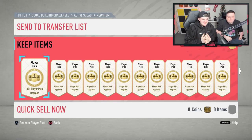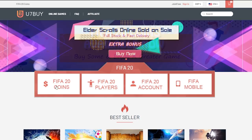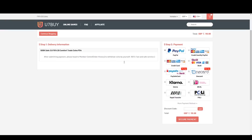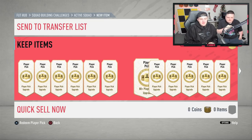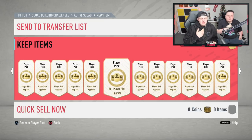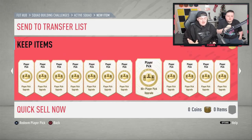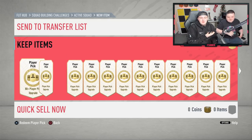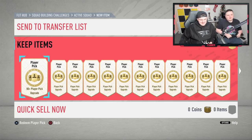EA released the 80-plus player picks for FIFA 20 Ultimate Team. For cheap, fast and reliable FIFA 20 Ultimate Team coins, check out u7buy.com and use code HABA to get five percent off all your orders. We get three players per pack, all 80-plus and all rare. I've got 30 of them to open, and instead of doing it myself, I've added a guest — please welcome Flare FIFA, who I live with.